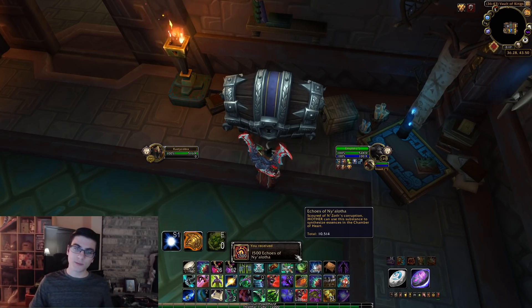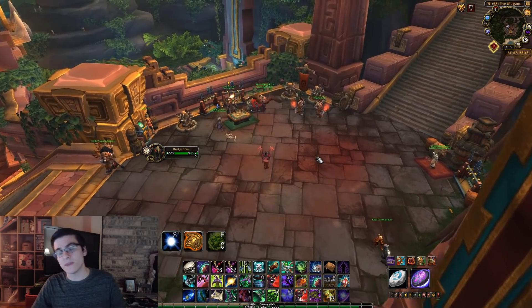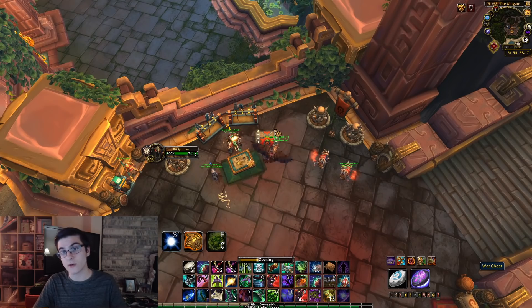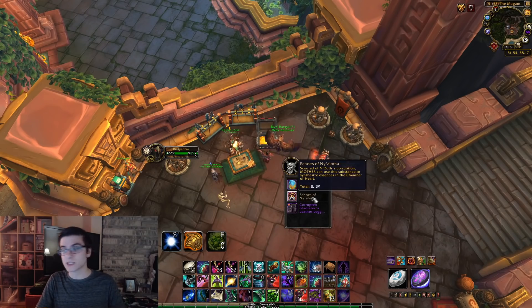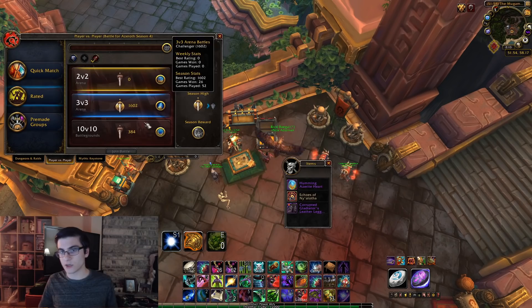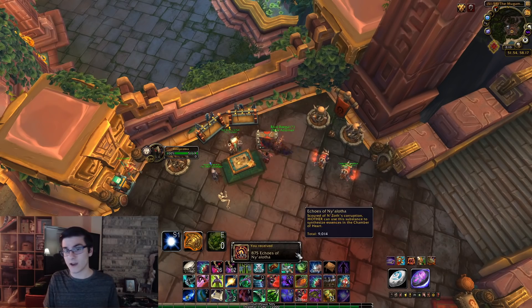Simply do the highest level Mythic Plus you can each week. Next is the PvP weekly chest. Every week you want to fill up your conquest bar by doing rated PvP, your Call to Arms, or the N'Zoth assaults in War Mode. At the weekly reset — Tuesday for US, Wednesday for EU — you can open your PvP chest. This will baseline give you 875 Echoes of Ny'alotha, increasing based on your rating up to Gladiator. Even at a 1600 rating, 875 echoes every week is a solid chunk just for filling up your conquest bar.